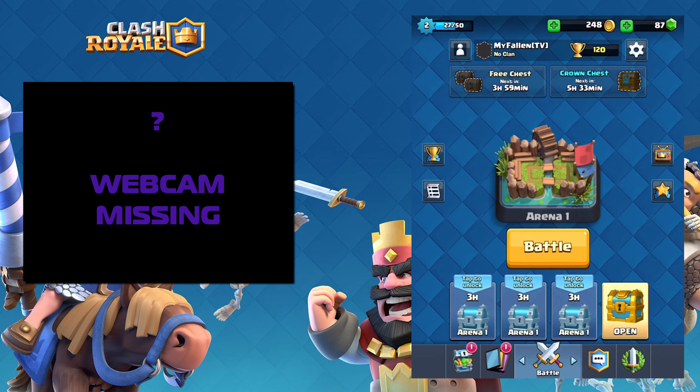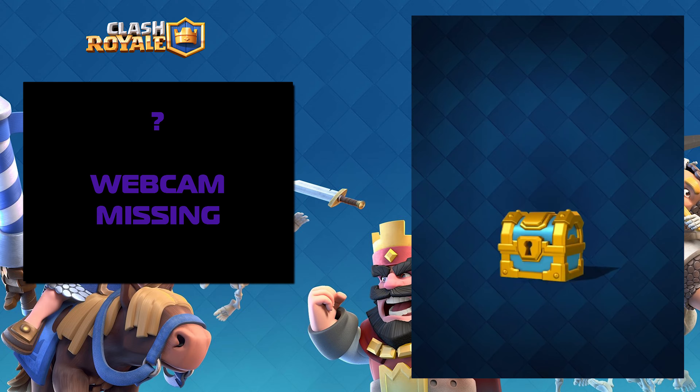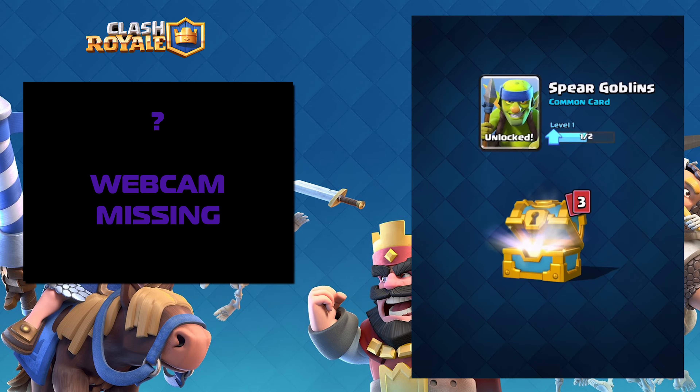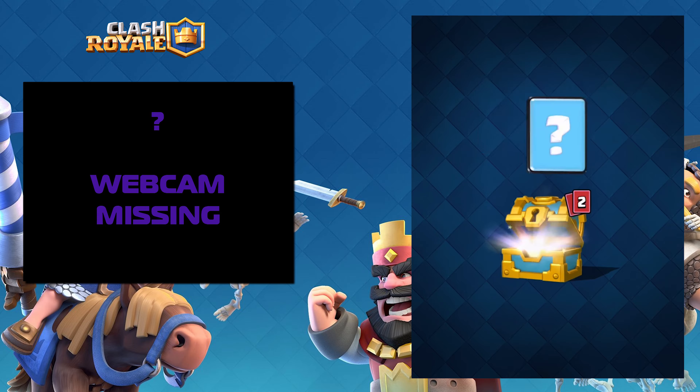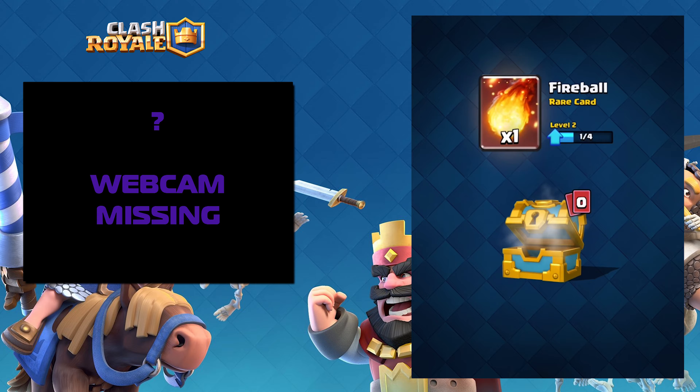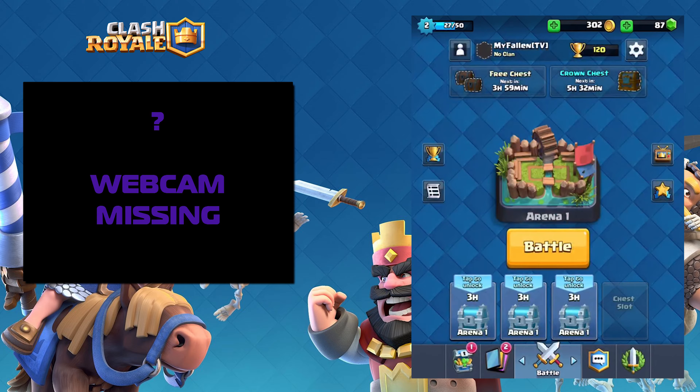Now we've got this golden chest. This golden chest should give us something nice. So 54 gold, the spear goblins - which is great - three bombers, so that's going to unlock the bombers and make them a bit stronger. Five arrows - ooh, that's a lot. And a fireball. So I'll start unlocking one of these.